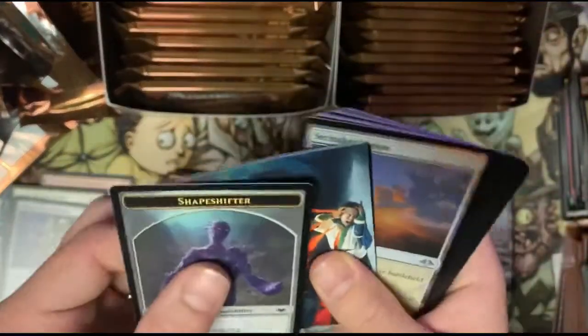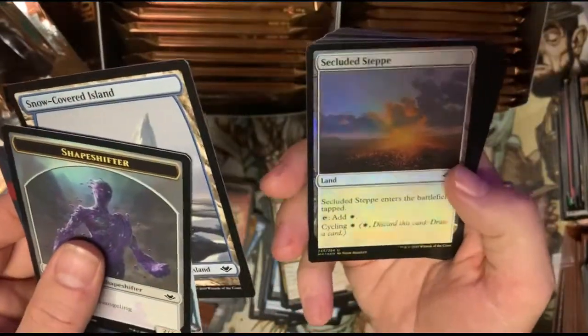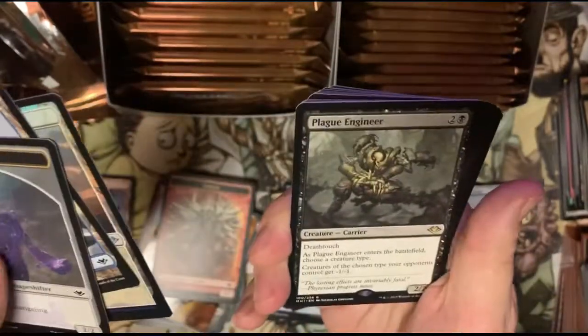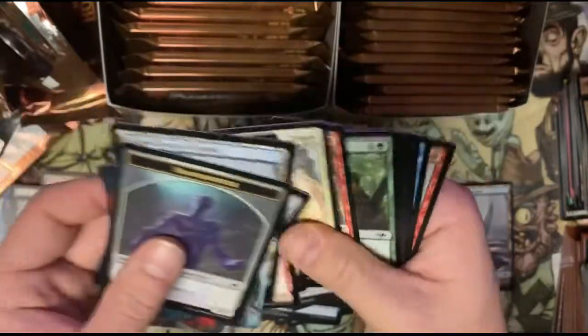Got a shapeshifter token — oh, that's a cool one. I thought I saw the land, I thought it was a foil one of those canopy lands — but we got a Secluded Steppe foil and a Plague Engineer. Still, that's really really nice looking.